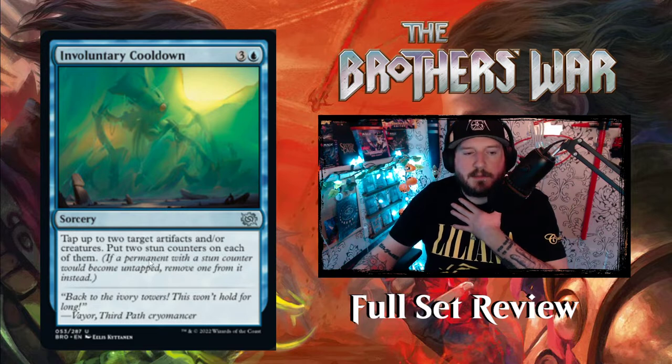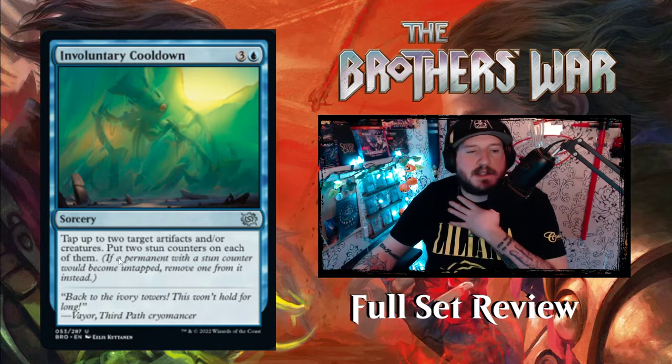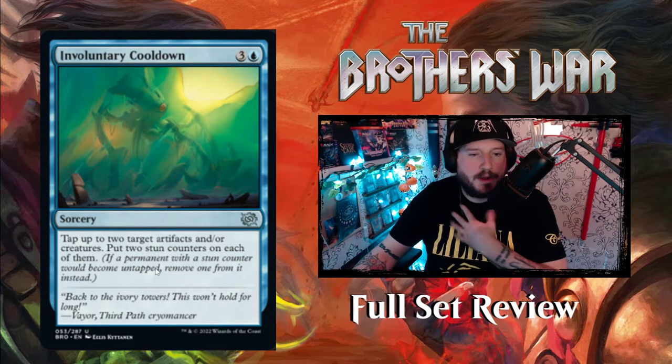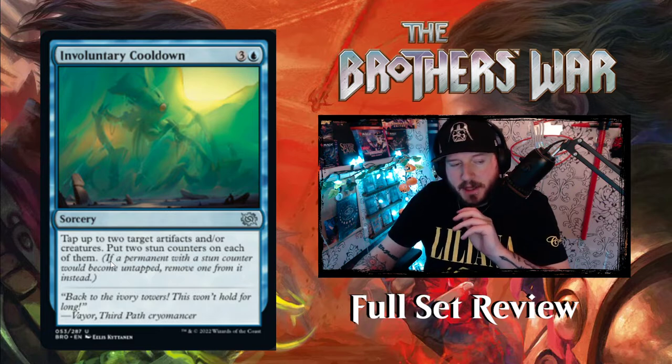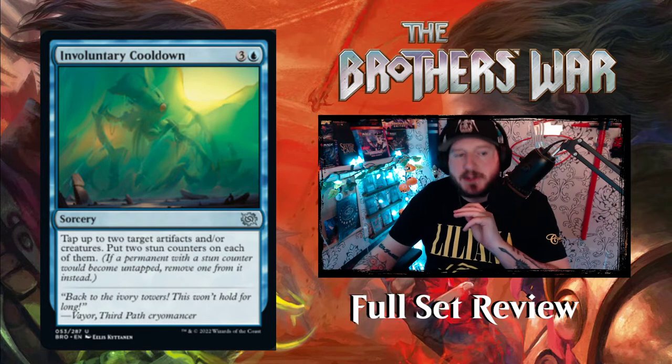Next up: Involuntary Cooldown — two and a blue for a sorcery, tap up to two target artifacts and/or creatures and put two stun counters on each of them. So this is four mana to stun two things. Stall for Time was very similar — this is just mono blue Stall for Time. Not bad.